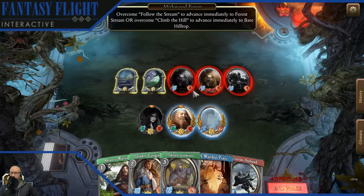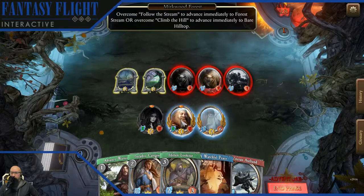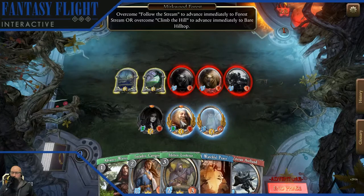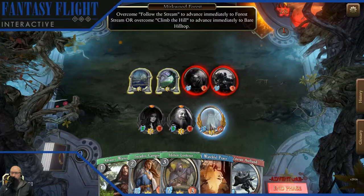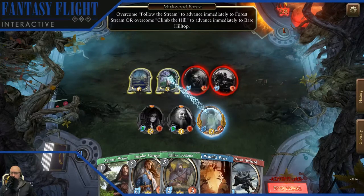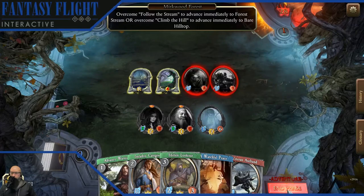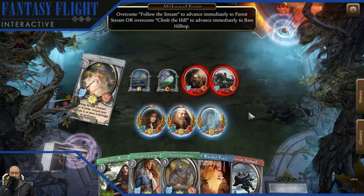Luke wanted me to climb the hill, so let's try climbing the hill and see what happens next. I'm actually a little surprised I've survived this far already with this makeup. For those who might not have seen previous streams, this is similarly challenging to the tabletop. There are a number of key distinctions to gameplay and presentation, of course, but the heart of the game — you're not meant to just traipse through and win without breaking a sweat. This does take a lot of strategy to defeat Sauron.